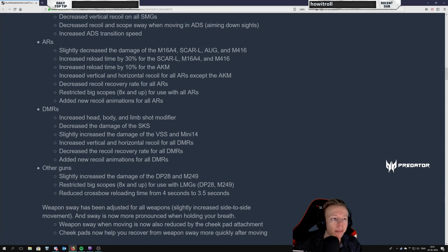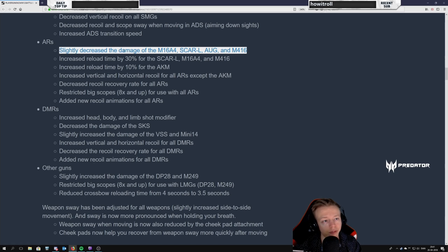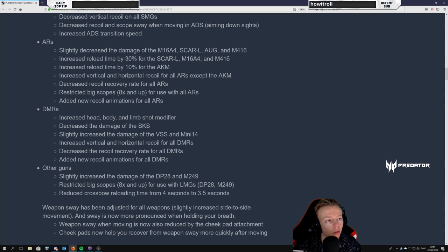For ARs, we slightly decreased the damage of the 556 assault rifles — these are the dominant weapon so far in the game, what everyone uses. I usually just use double M4s, that's all I need, so I'm happy to probably not be doing that anymore. Reload time increased for the SCAR-L, M16, and M4 — this is also good because it was almost non-existent, like there was almost no reload time.